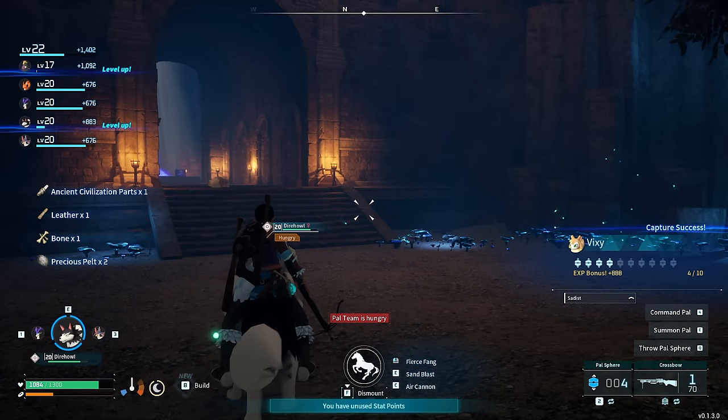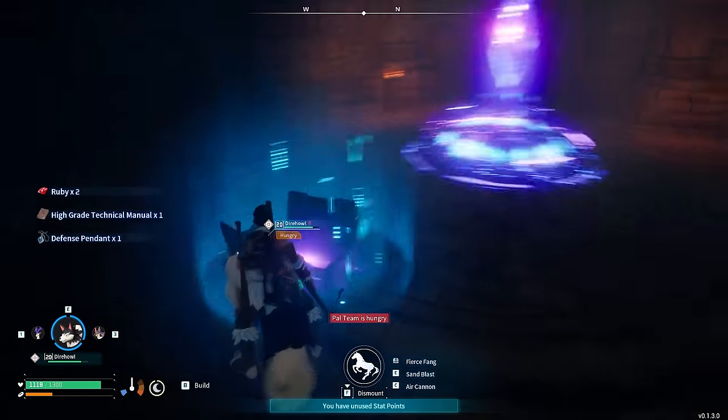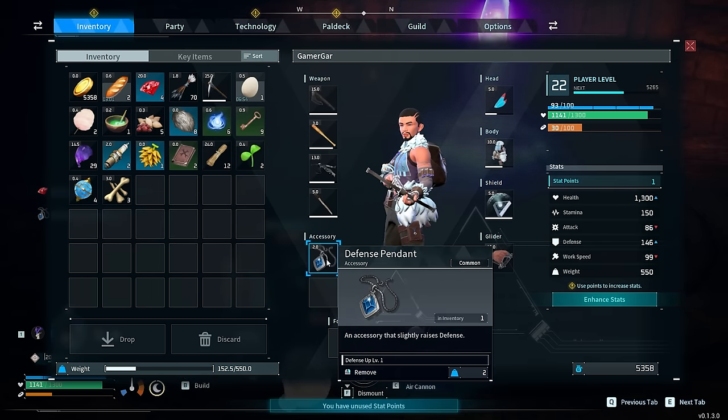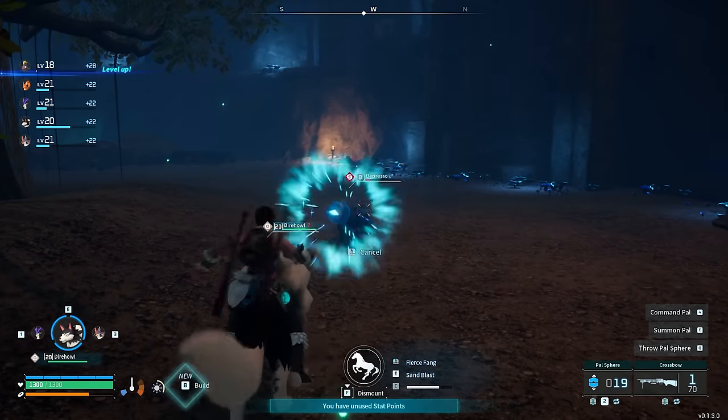Upon looting the chests I managed to get more high-grade technical manuals, and I also got a defense pendant — this was the very first accessory I came across. Our character has two accessory slots, and this just slightly raises my defense. The more defense I can get, the better.